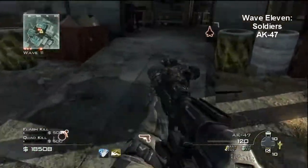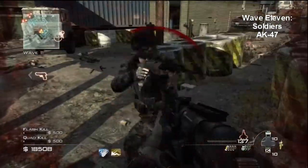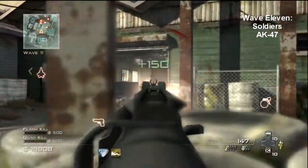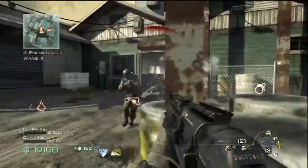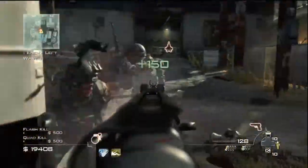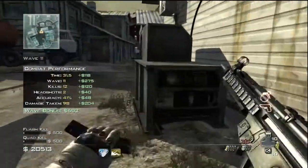Wave 11 is not much different from 10 — it's just soldiers and the AK-47 still. Try not to be too risky though. At this point you're going to start bleeding a lot faster, the damage you take is going to start to stack up, you're going to be in the red, and you could possibly go down into your revival mode — and you're not going to be happy.